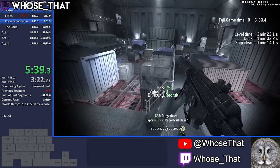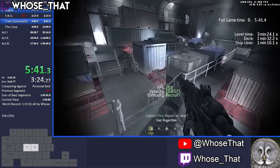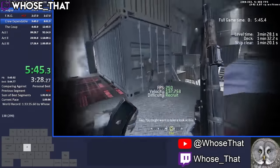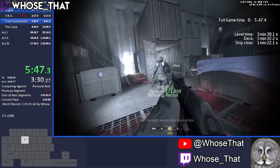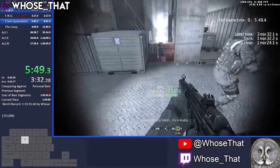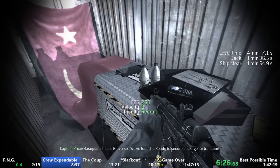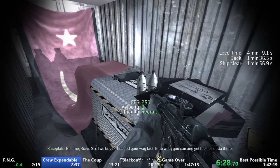We'll know the area is cleared when we hear the dialogue 'tango down.' The main reason for showing other runners completing this is because if you complete it quickly enough and get good RNG, Gaz will actually teleport straight to the container, saving a few seconds. Unfortunately I never got this warp once, and if I ever do any more runs of this game this would for sure be where I spend most of my time practicing.